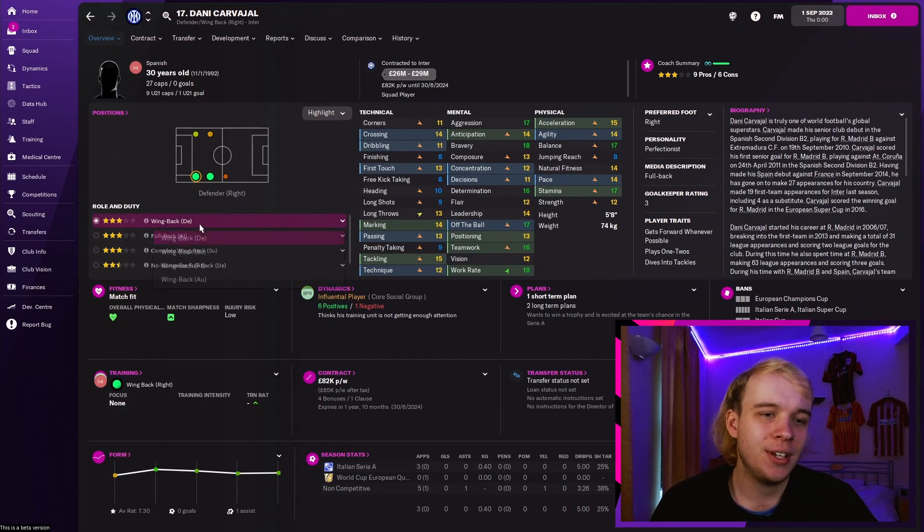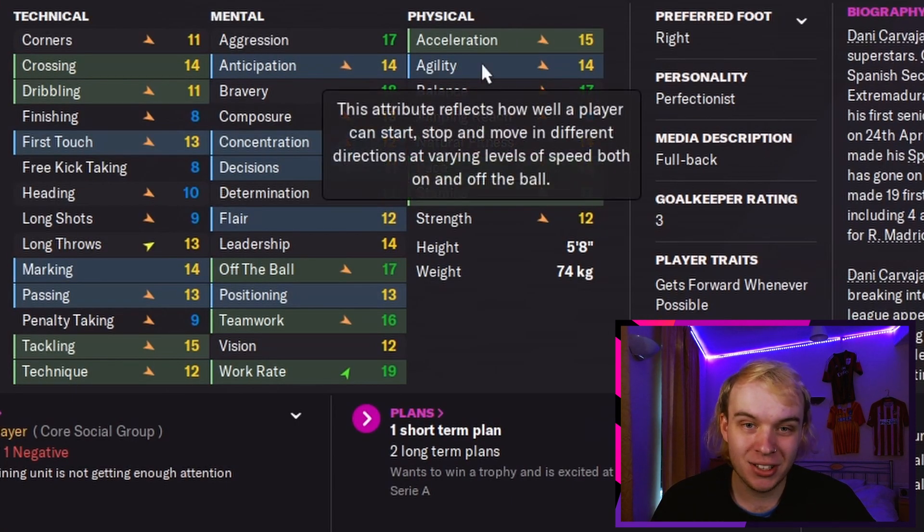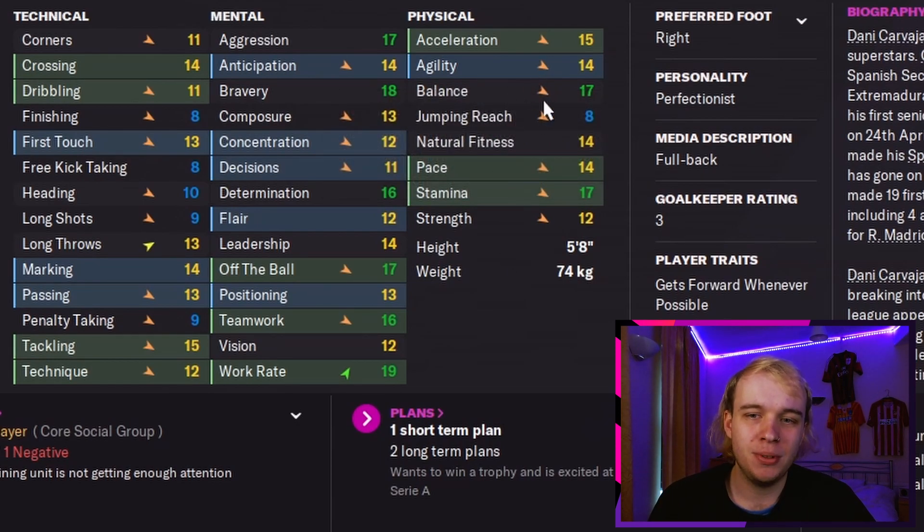Going into wing-backs — I like my wing-backs to be quick. Carvajal has probably got one more season with us as his physicals are going to deteriorate now he's 30 going on 31. Crossing — we need that, we need them to be good at crossing because they're going to be the ones putting the balls in as our forwards are bunched up trying to score goals. Dribbling — kind of necessary. Tackling — I like them to be able to tackle because they can provide that threat in terms of pressing from the front and getting the ball back quickly. Mentals-wise, work rate, teamwork, off the ball — things you need in your defensive players.